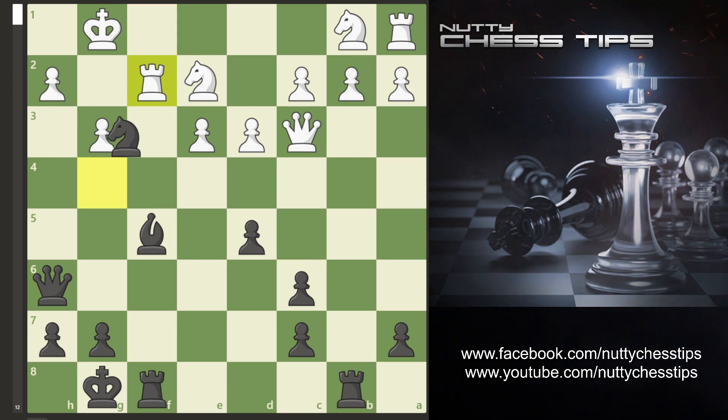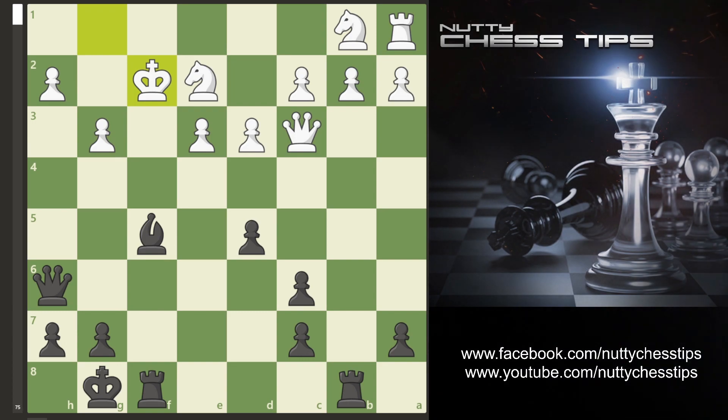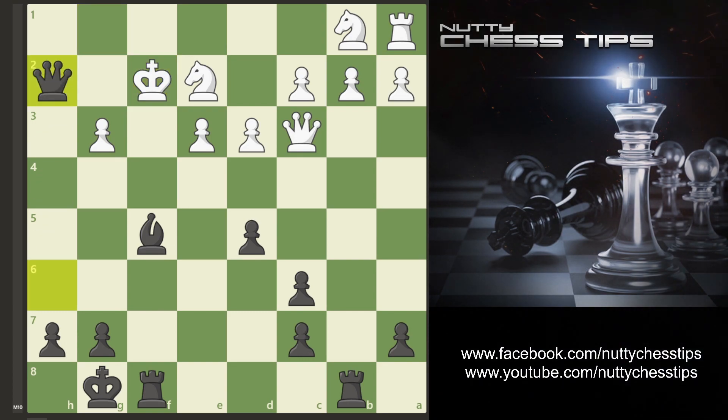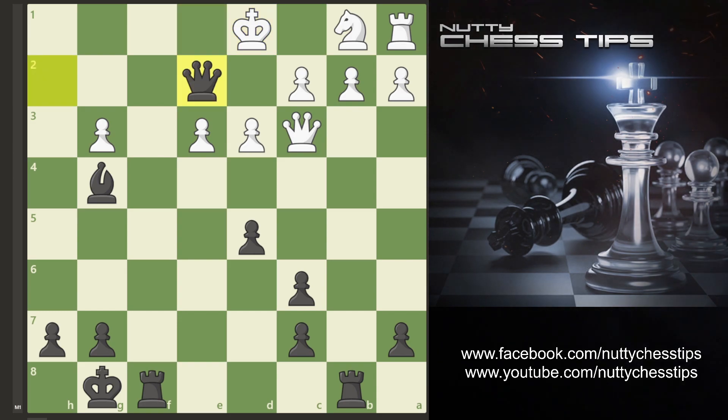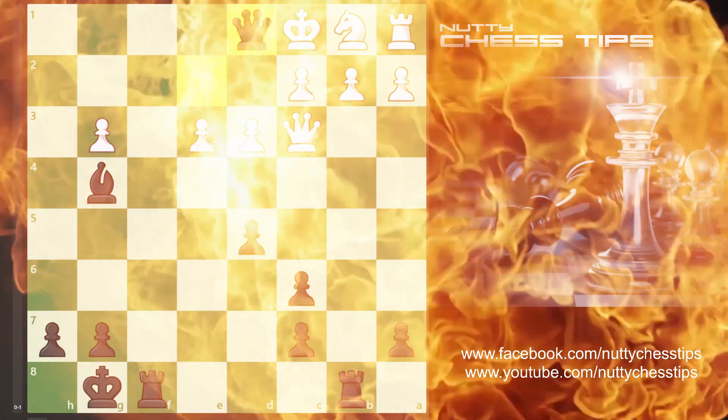Your opponent will usually go rook f2, and now we just take off this rook with the knight. King takes, and we go queen check on h2. The king usually goes to e1, and now we go bishop g4. King d1, and now we simply go check, and then if king c1 — boom, checkmate.